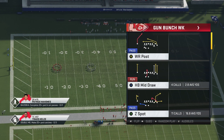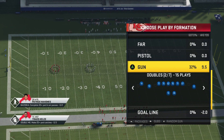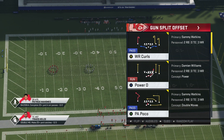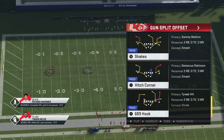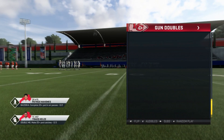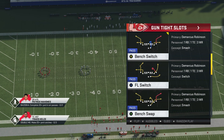That's pretty much it out of Gun Bunch - there are other things you can do in this formation and in the gun set in West Coast. Gun split offset - I like this power O play, it's kind of like the one in split close, and does really well in short yardage situations. Obviously the West Coast playbook doesn't have that many run plays, so that play is pretty effective. There is one play I really like - in tight slots, that bench concept is really good. It's really good if your opponent's mixing it up with cloud flats and hard flats - it's gonna beat both coverages.